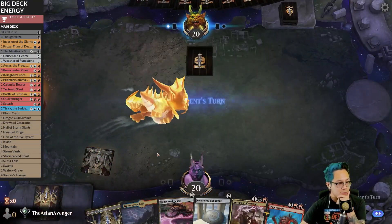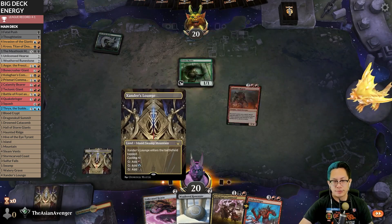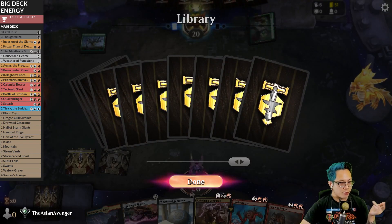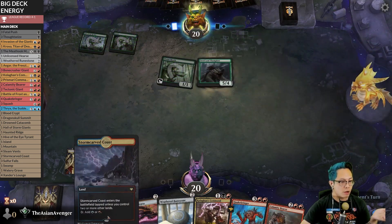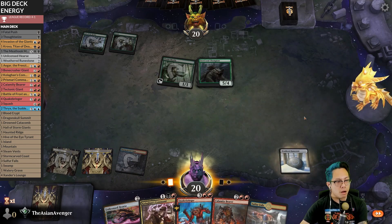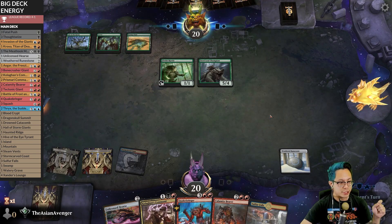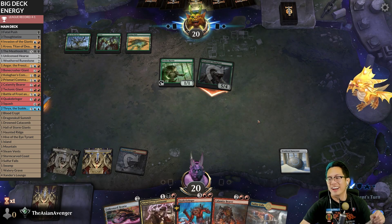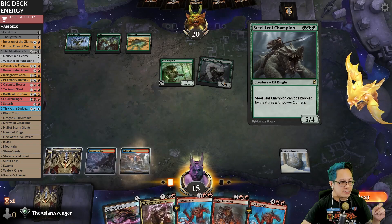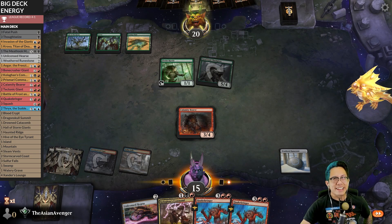Let's keep this — graveyard hate seems important here, and this is good against Collected Company too. Oh yeah — okay, opponent, I see. We're gonna go ahead and try to shut down your Collected Company. Just have to play fair Magic unless of course they have Galta — I can't squish a Galta. They wouldn't have anything like Galta yet — oh cool, that's fine. You'll love to see that.